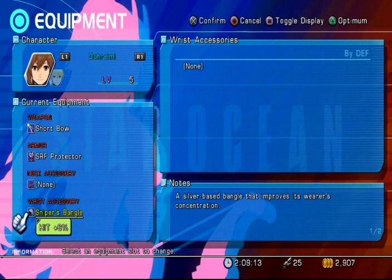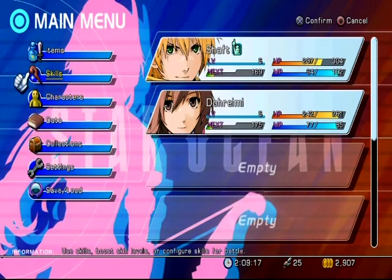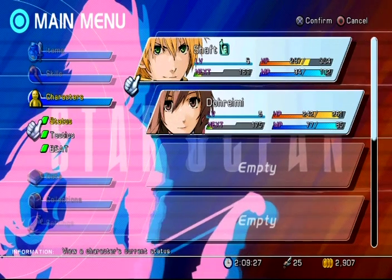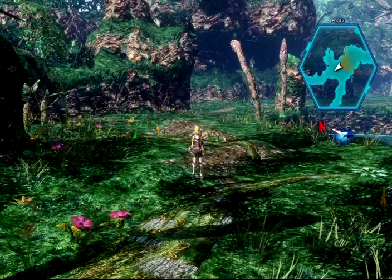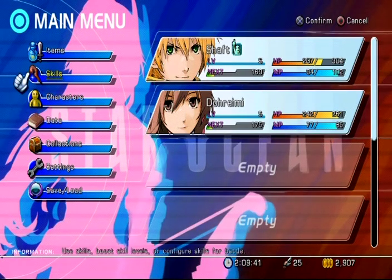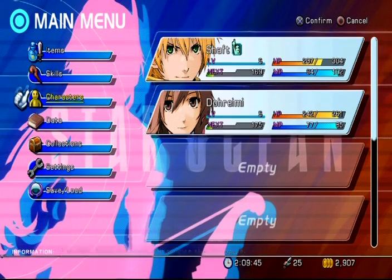The game lets you rename characters by their first name. Edge over here has been renamed to Shaft — I thought Edge Maverick was a stupid name so I renamed him, which is an equally stupid name. What's most notable is you can only change the first name, not the last name. So you could call him McCain Maverick. I wanted to call him Shaft Blackman but the game wouldn't let me change his last name, which is disappointing. I couldn't find a clever name for Reimi so I just called her Do-Raimi.